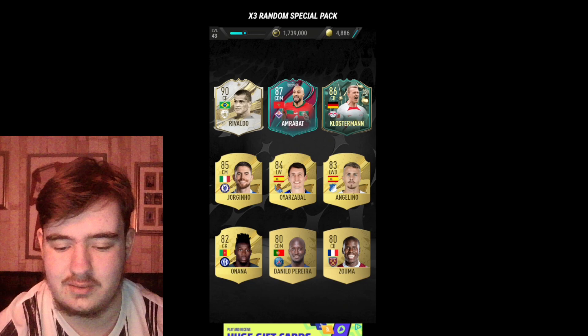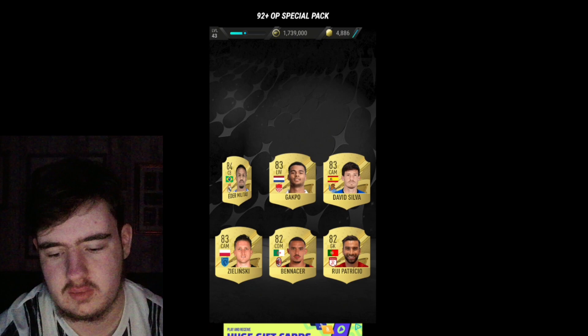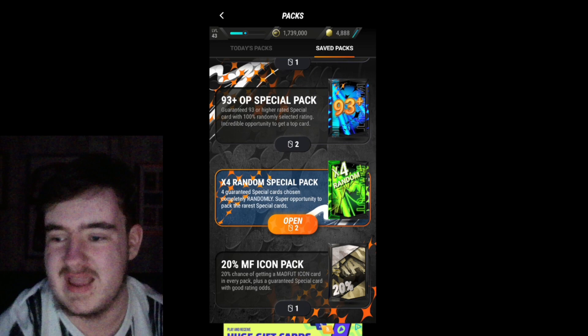Another icon there - Bobby Moore, Sir Bobby Moore. Another icon - Pele, I'll pay one, starts with a P to be fair. 100% Team of the Season pack - can we get a World Cup Tournament card? Argentina, Argentina. Wide theme right here. Both of them are new - it's just, you know, I would rather the new cards. He's high rated and he is the goal, but what exactly am I going to do with an 84 rated Messi?